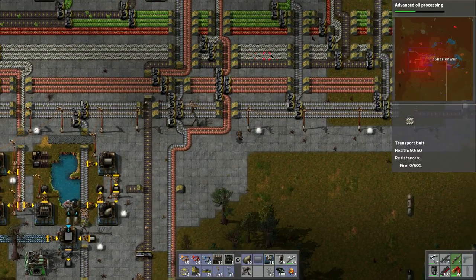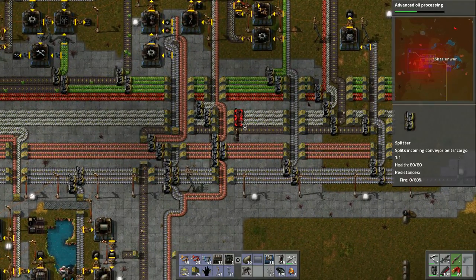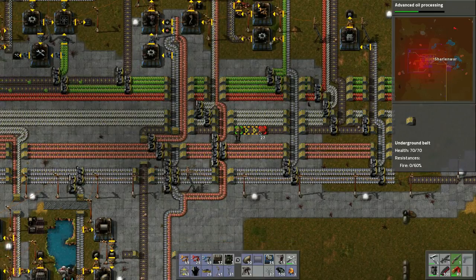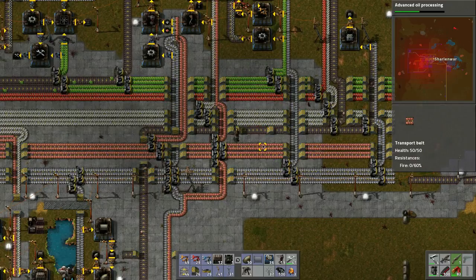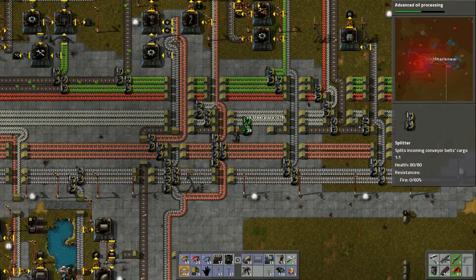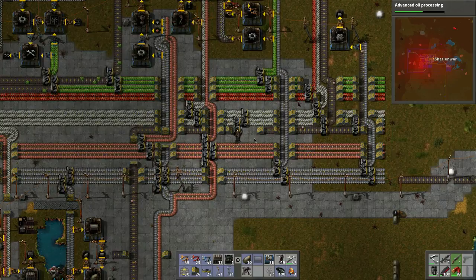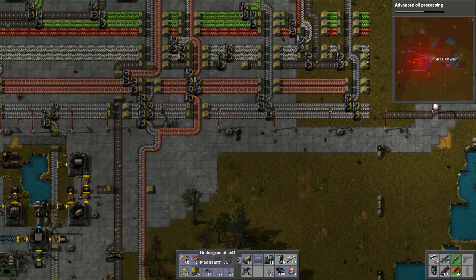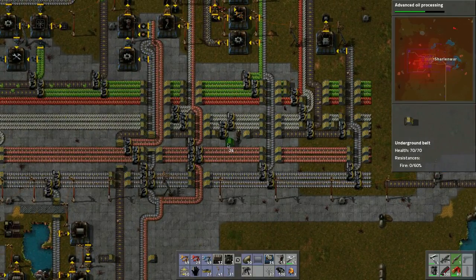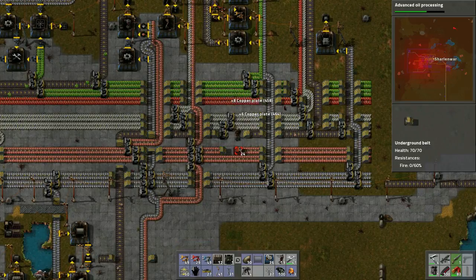We'll bring the steel plates down through here. We need to split it and put that in place — perfect. We'll have to bring it underneath or force this to go underground. I think we can force it to go underground.